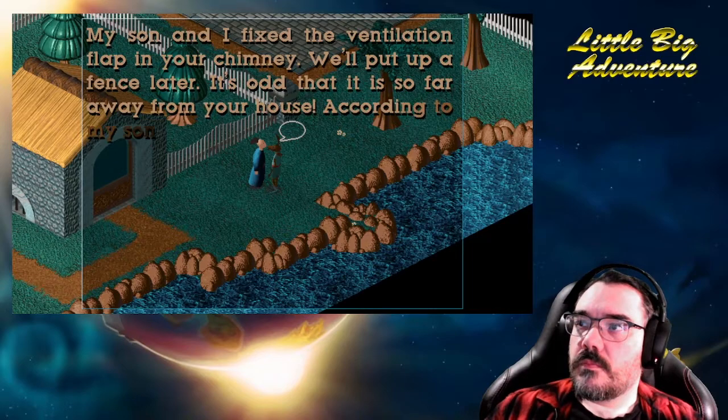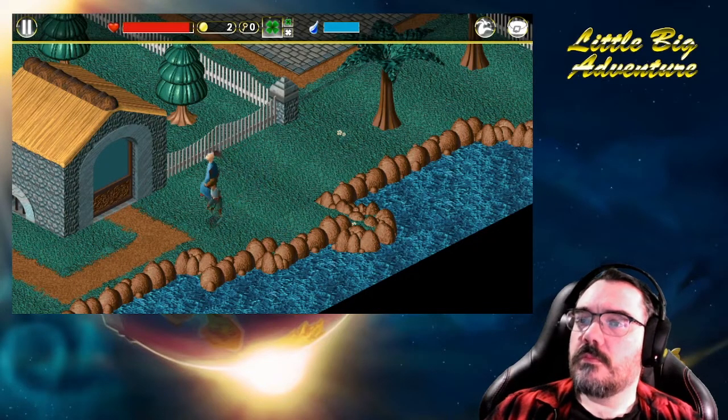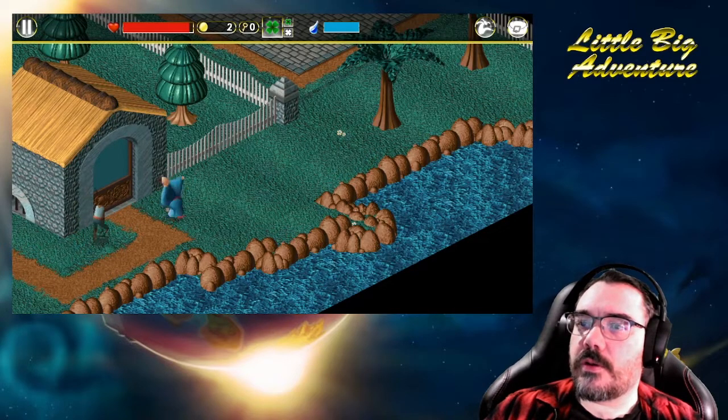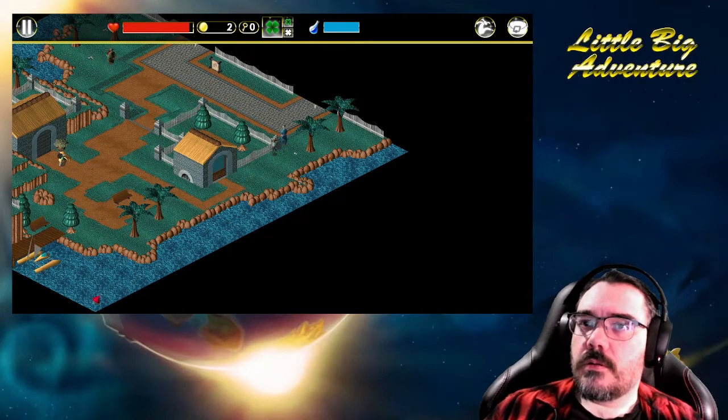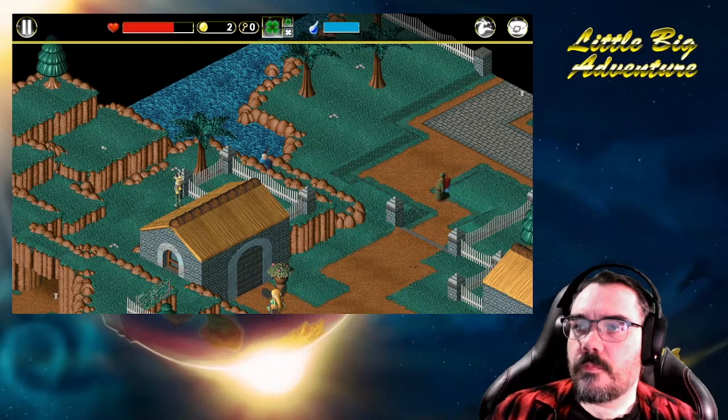My son and I fixed the ventilation flap in your chimney! We'll put up a fence later! It's odd that it is so far away from your house. According to my son, who is an architect, there are a lot of strange things about your house! I'm not sure I like your tone! I'm not gonna steal any of your stuff — that is apparently not a thing available to me! I still want to go in my house, but I didn't appear to actually have a way in!